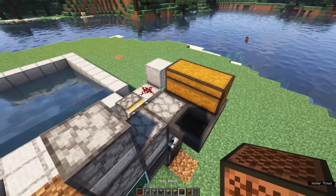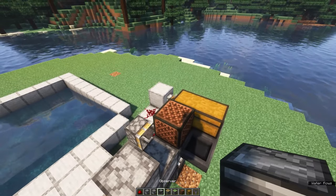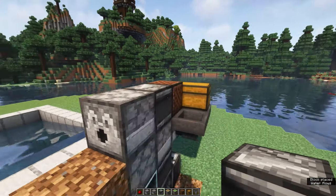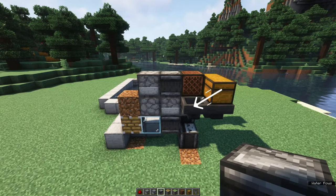Behind the double chest you want to place a note block, and you want to place an observer facing into the note block. The bone meal from the chest will go through the hoppers into a dropper, and when the farm is activated this dropper will fire it into the dropper in front. This dropper will fire it to the one in front of that one, which fires it upwards into the dispenser, and the dispenser fires it onto the sapling.